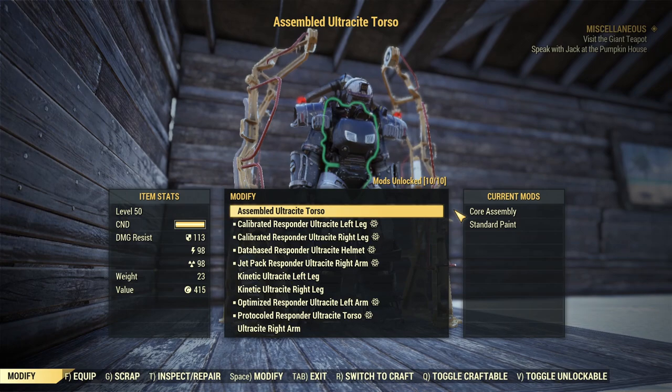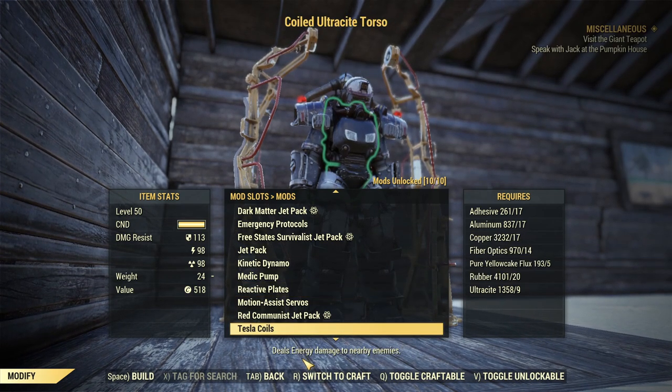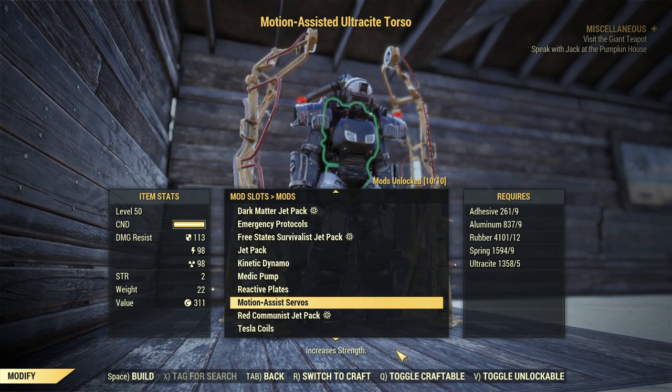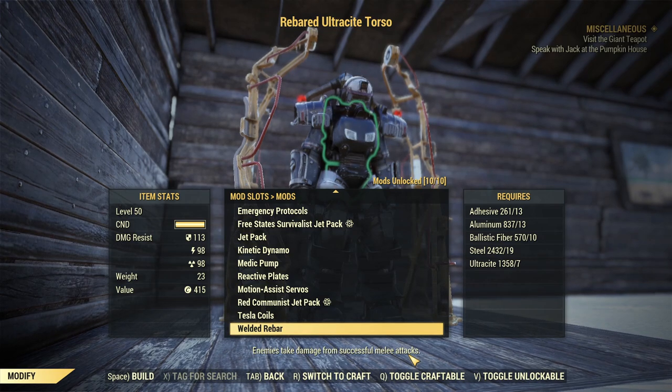Now we'll go over B-tier and C-tier. For B-tier torso: Reactive Plates — kind of handy, you deal damage to anything attacking you in melee, reflecting 50% of its attack back. Downside is it doesn't reduce damage you take, so it's not crazy useful, which is why it's B-tier. Motion Assist Servos gives you two Strength and requires no perks to equip — B-tier, and very useful early game especially for melee characters. Tesla Coils are pretty fun; they do energy arc damage to nearby enemies automatically, not crazy damage but good enough. Welded Rubber is also B-tier — similar to Reactive Plates but a poor man's version that doesn't require perks.